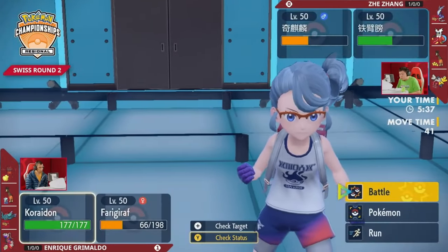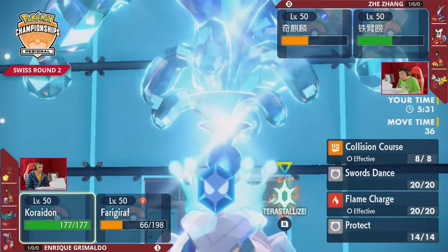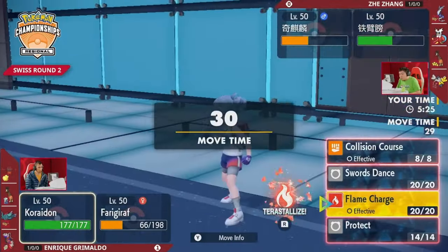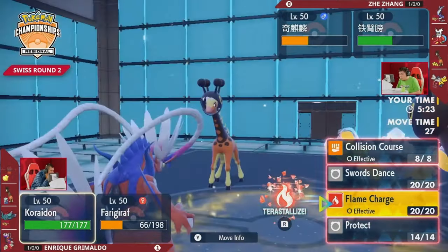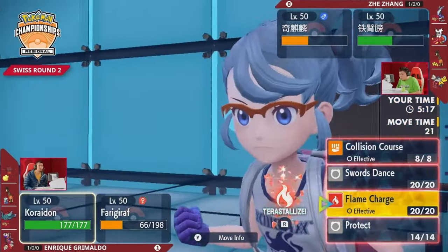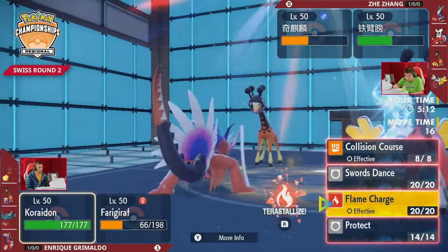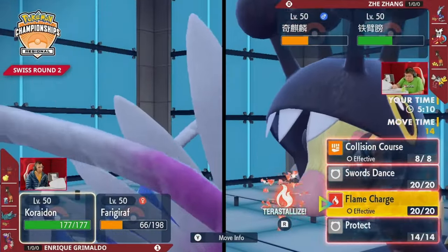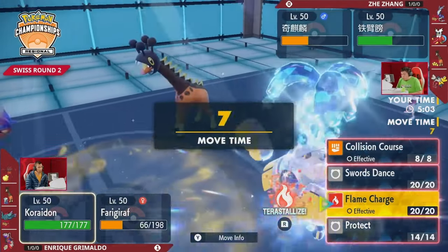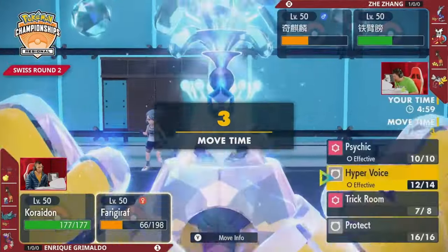Jay wants to protect Iron Hands, recognizing it's crucial in Trick Room as his biggest advantage. The terastallization ensures it couldn't go down to Flutter Mane. Iron Hands will also resist Flame Charge from Chien-Pao since it has no Flare Blitz — even in sun it should take it. Iron Hands has been intimidated and Parting Shotted so its damage threat is limited even with Quark Drive. Chien-Pao in this position is relatively safe — it could Swords Dance, Flame Charge for speed, or just attack, giving it a lot of flexibility.